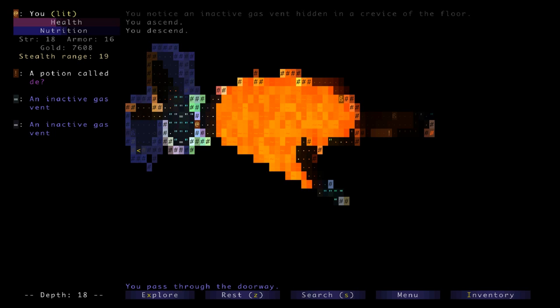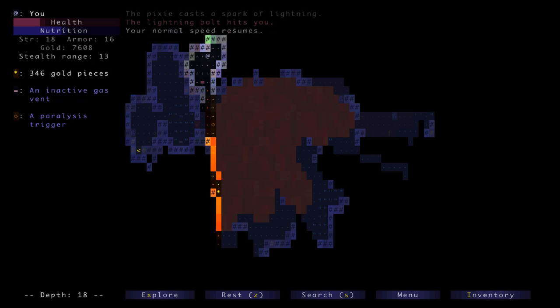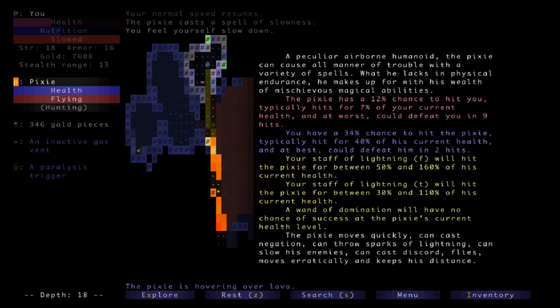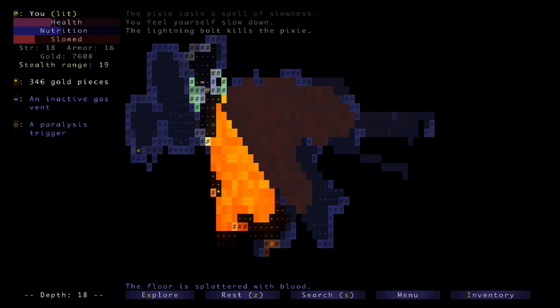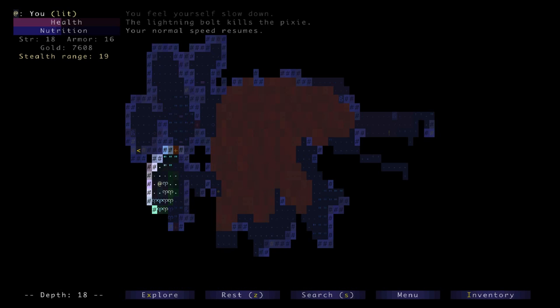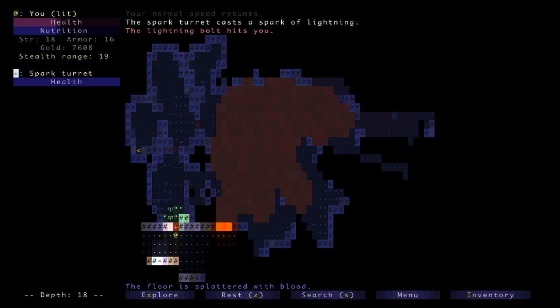This looks cool — another potion of descent. Slowed — okay, that's fine, didn't last very long. There must be a hidden door somewhere. That's the freaking pixie — I'm going to take him out with lightning. Apply F — the bolt kills the pixie. I think I should use a spark turret. Is that a potion worth having? I can just pop the descent potions immediately. Maybe just heal a little bit right here and then head down — I think that's probably the goal.